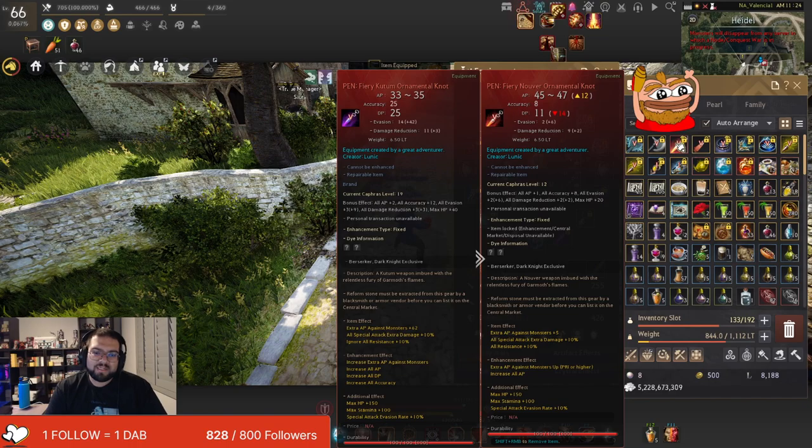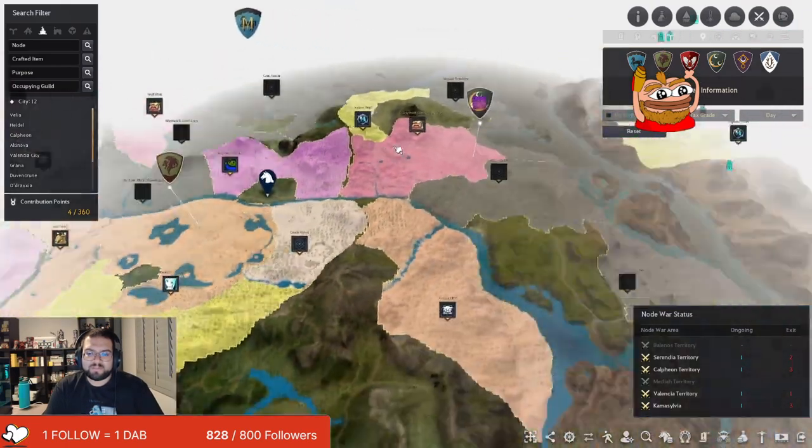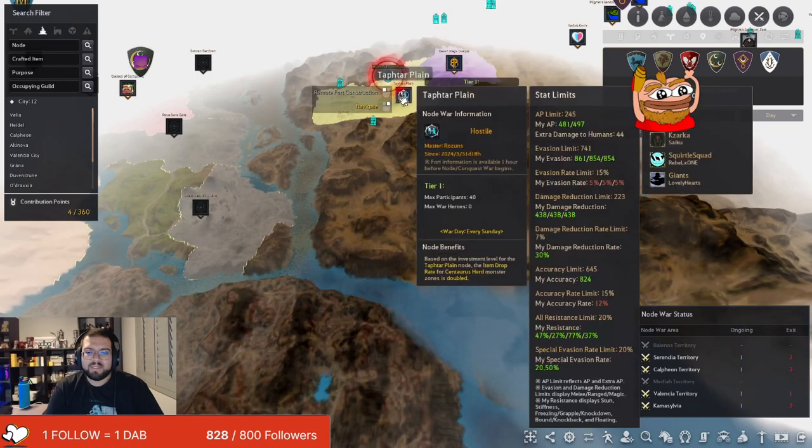This is the whole point of cap node wars. If you meet the caps, you can start doing goofy stuff. And once you can start doing goofy stuff, you can start making these builds. So once you get here, you notice that now my special attack evasion is 20%. That's really good. So now we just need to work on accuracy and evasion rate. Zerker really doesn't need that much accuracy in terms of killing people in node wars, and Zerker doesn't really scale too much off of evasion. So I kind of just ignore those two stats. But the rest of the stats, you want to max out. You can make these decisions based on the way how your playstyle is and the way how you play as an individual.